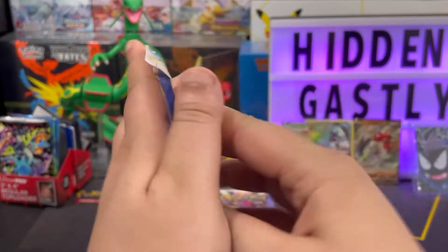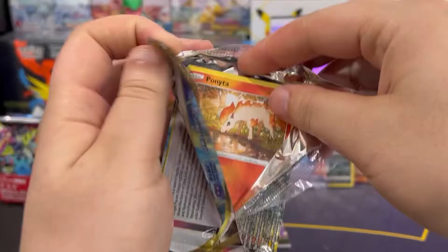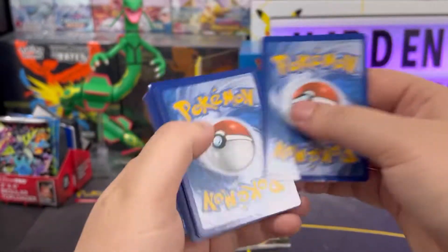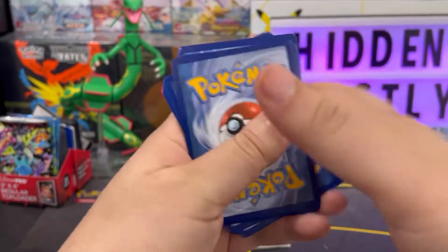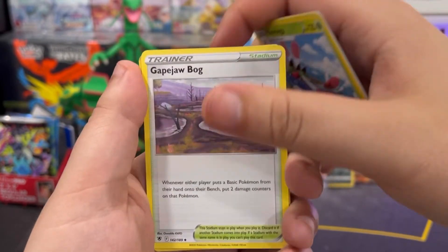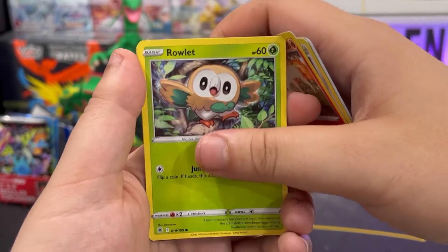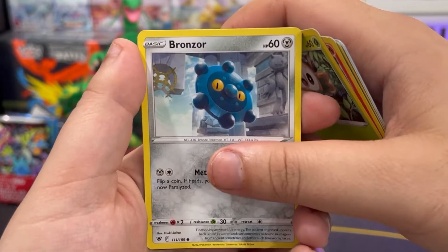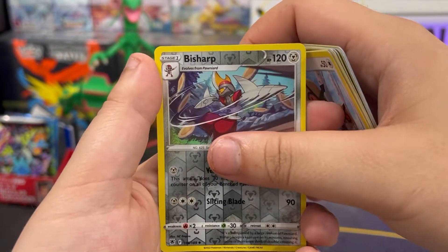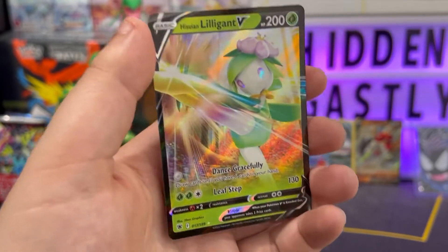Next up we got Samurott on the front. Here we go, let's see what we get. Code card — get it out of here, one two three four to the front, swing it around town. We got fighting energy, Yanmega, Gabite, Magneton, Ponyta, Rowlet, Bronzor, Oshawott, Hoothoot. Bisharp has the reverse and Liligant V — wow, three hits back to back already!